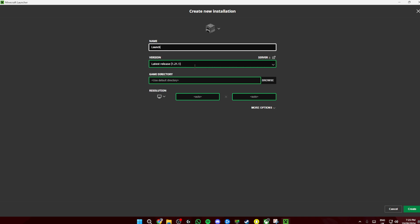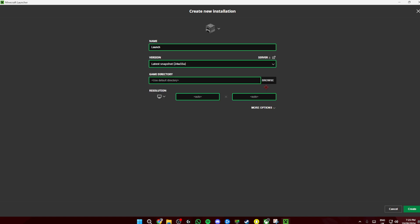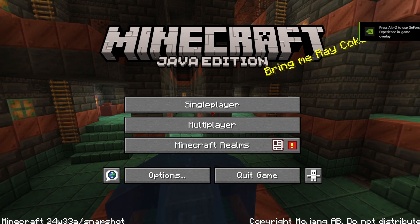Then you're going to click on the version and click on Latest Snapshot. Or if you're seeing this in a really long time, click on snapshot 24w33a. Once you do this, click on Create in the bottom right corner. Make sure the snapshots option is ticked up here, then click Play beside Latest Snapshot or whatever you named it.